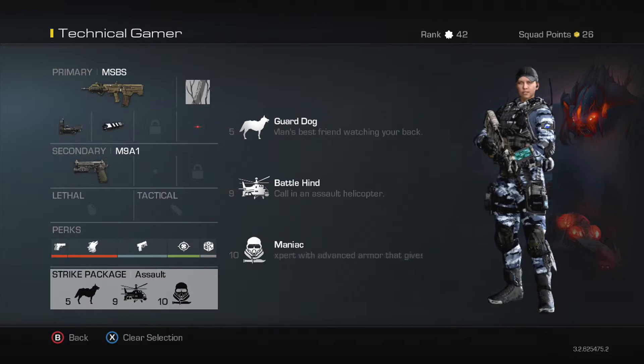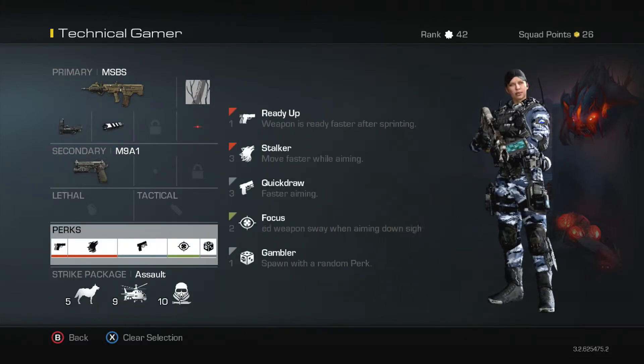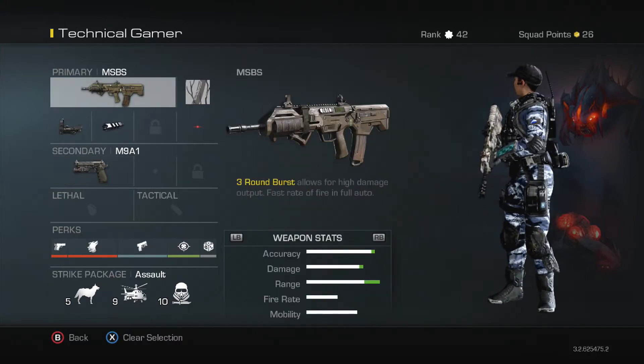Strike Package: I use GuardDog, BattleHind and Maniac. The only reason I use these is because they're quite easy to get, and you get loads of points by using them.